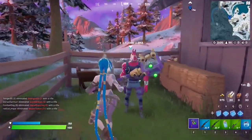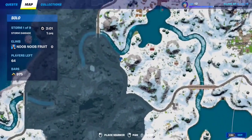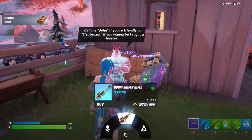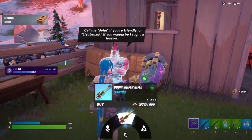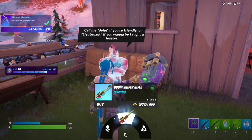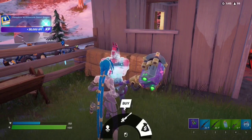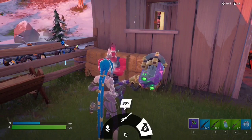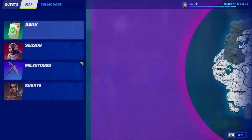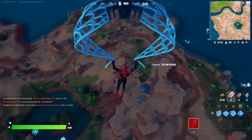If you want to talk to Lieutenant John Llama, make your way to this spot on the map. From him you can get the Boom Sniper Rifle, which is an exotic — this is a very powerful one and the second sniper in the game. You can also hire him or give a large tip, though that option seems a bit buggy.